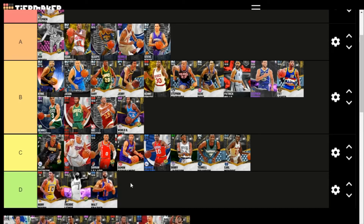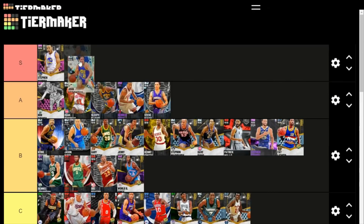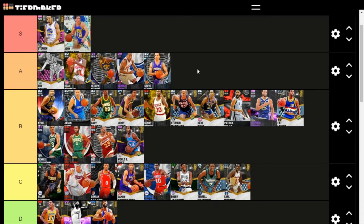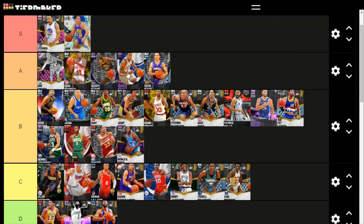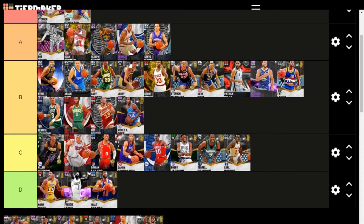Walt Frazier is awful — he plays okay defense but he's a worse version of Mo Cheeks, so I can't justify putting him up there. Our other S tier member is John Stockton. He can hit threes at an incredibly high clip, has a good jump shot, and a dunk that is almost unstoppable. He's basically Derrick Rose with threes, plus better passing attributes and better dribble moves — everything's better with this guy.